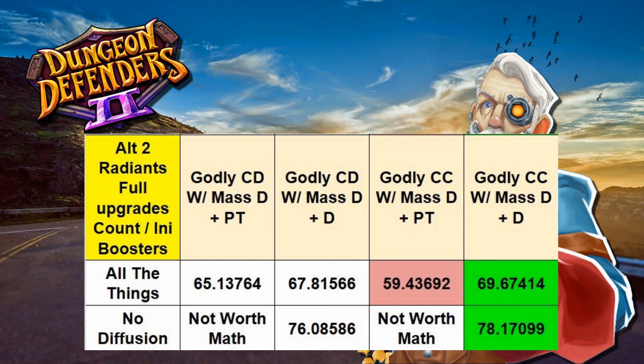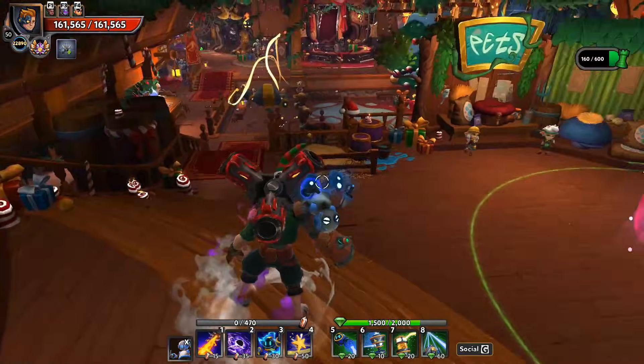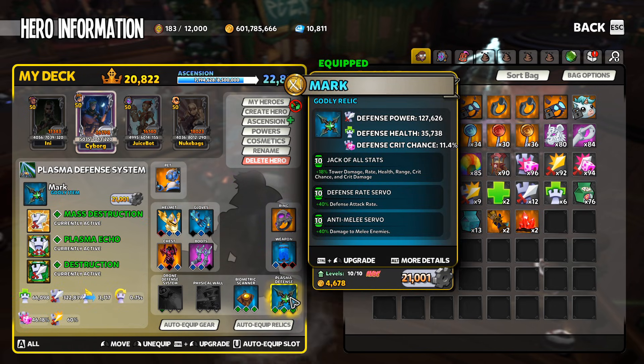They're still relatively close overall. However, we are looking for what is best in a damage output configuration, and that brings us to the TLDW. You're going to want to use a Defense Crit Chance Godly Roll with Jack of All Stats, Defense Rate, and Anti-Melee, along with Mass Destruction, Plasma Echo, and Destruction. This is going to net you the highest possible damage output, assuming you've at least put one upgrade on one boost aura at some point during your run. This is the go-to setup. It's going to become even better over alternative setups when you are using your boosters — so Initiate and Lava Mancer or Countess, or all three in the mix — this build will pull ahead even more of the runner-up builds.